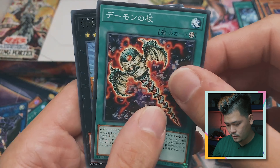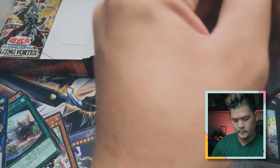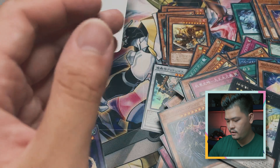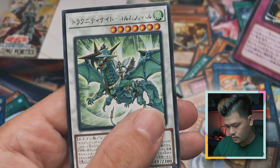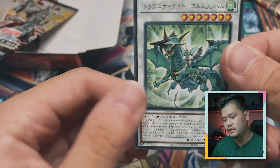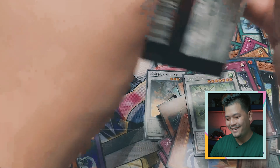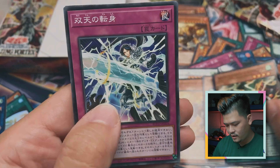I think that's all the foils in this box — wait, we're still missing an ultimate rare. Did I miss it? We're missing the ultimate rare and hopefully the prismatic. There's a new wind dragon — I think this is Dragunity, right? Card 45. Let me check the name — Dragunity Knight! New Dragunity support after so long. Hopefully we have our ultimate rare.